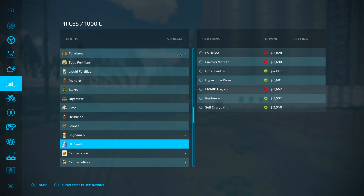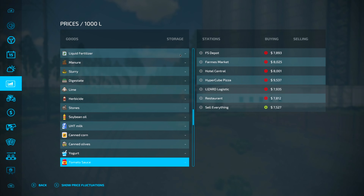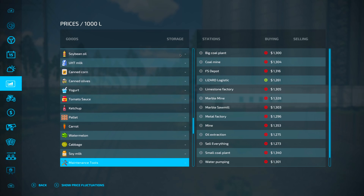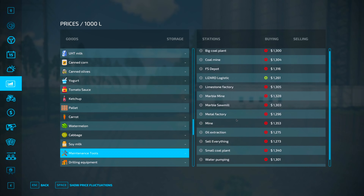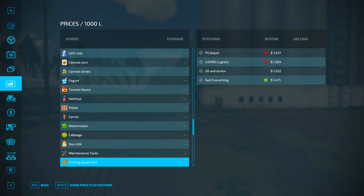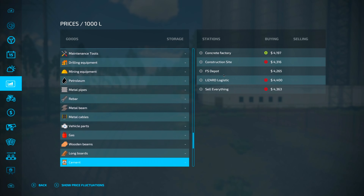We start with oats — that's what the harvester's got in it. Because it said there's a lot of productions on this map, I want to go through the new stuff. Soybean oil, UHT milk — so you can further process milk to UHT milk. Canned corn, canned olives, yoghurt — that's the dairy factory. Tomato sauce, ketchup, pallets, carrots, watermelon, cabbage, soy milk. Look at the amount of places you can sell this — I actually have to use a scroll bar. When do you have a scroll bar?